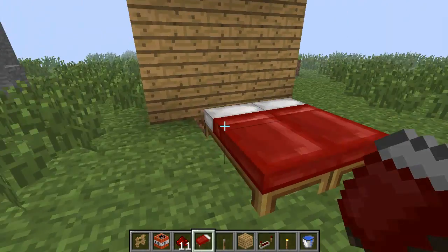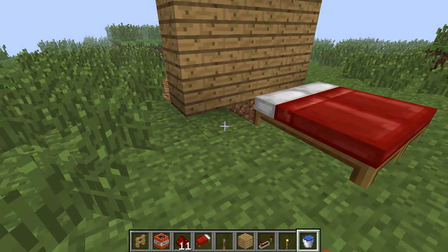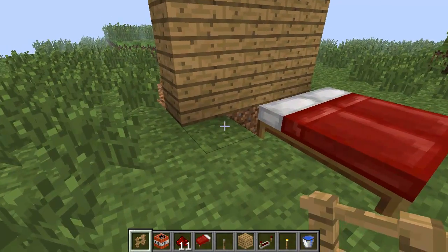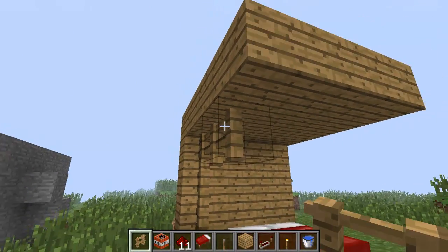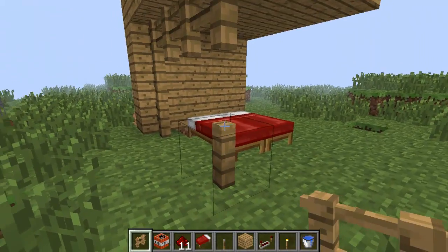Next thing you want to do is just place your double beds like so. I know there's a bit of a gap but you'll see in a second. You're going to get a fence block and just make like a king-size bed or whatever.